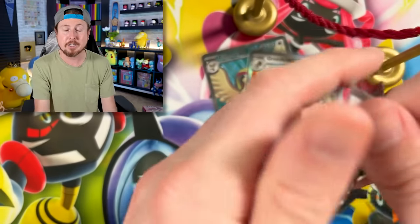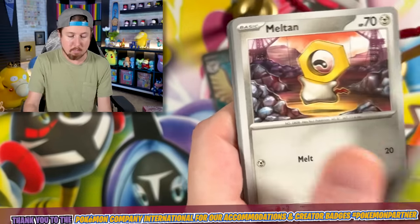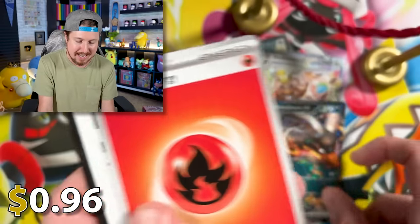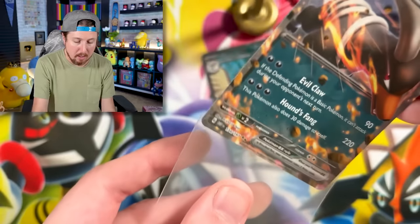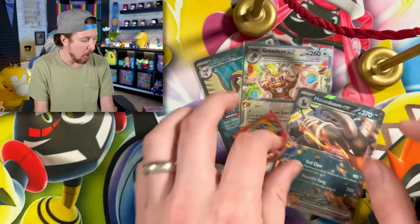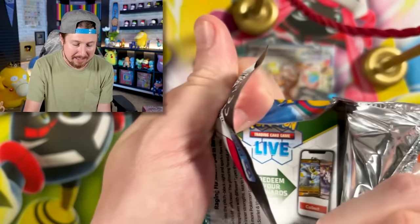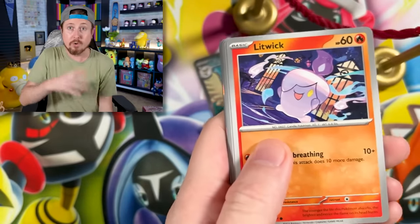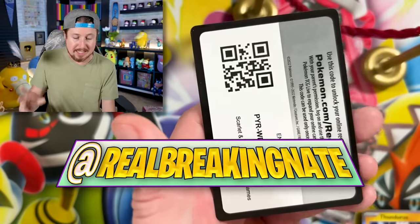It was an incredible experience — literally a once-in-a-lifetime experience. The Pokémon Company International provided our creator badges and took care of our accommodations while in Yokohama. Oh look — Houndoom EX! One of the neat things we got to do — if you don't follow me on Instagram at Real Breaking Nate, go do so — the Pokémon Company International took the Pokémon partners to the Creatures office, which is the home of the Pokémon TCG. Literally where every TCG product kind of starts.